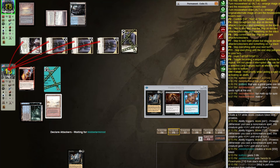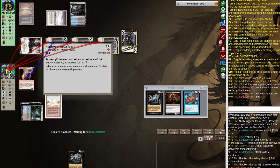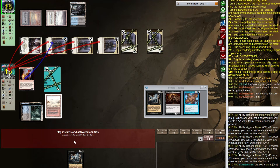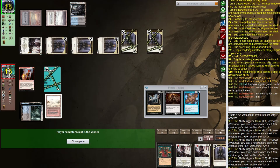Maybe it would have been better to hold on to the spells. Let's block one of the tokens — no point blocking Monastery Mentor. It's going to get big enough and they have a follow-up to kill us. We're about to take 10 — and that's lethal. Good game.